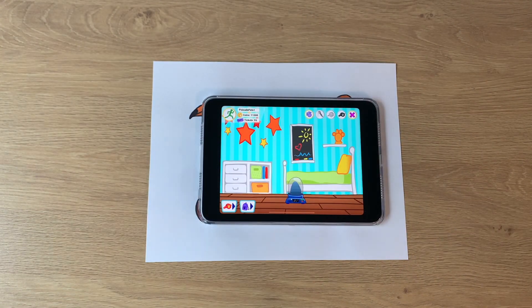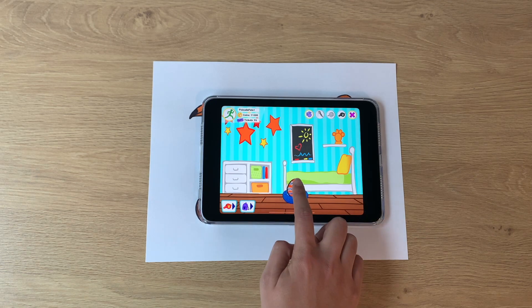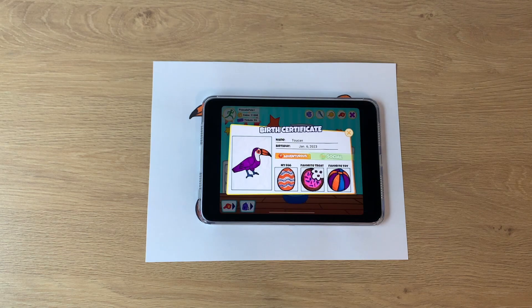Now that you've finished taking all the pictures for your pet, its egg is in the incubator. When the pet is ready to hatch, it will transform into the egg that you drew. Simply tap, tap, tap until the egg hatches — and ta-da! You've got your new pet.